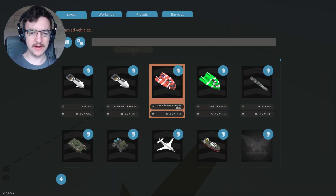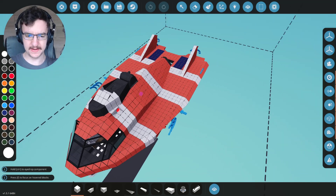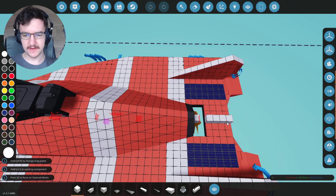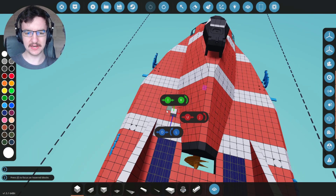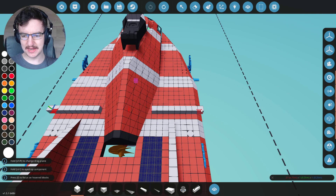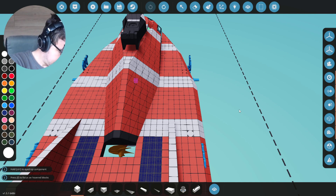So we'll load up our submarine first. Here it is. Essentially I need to figure out how long this thing is — it's actually 46 long. That's really long, I should say. Then it is actually 27 wide. So 46 by 27. Let me write that down.